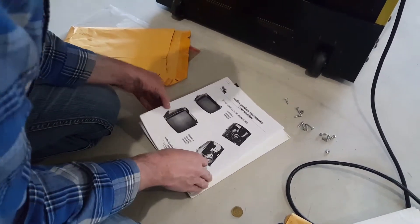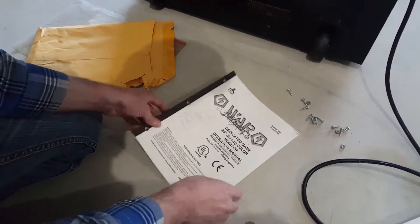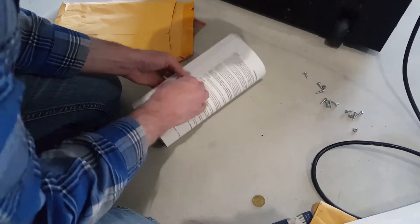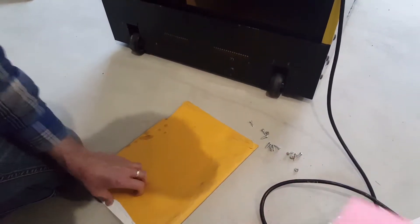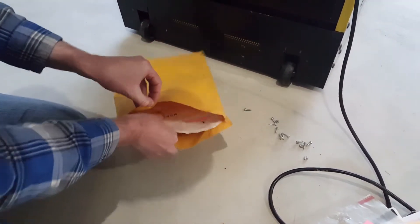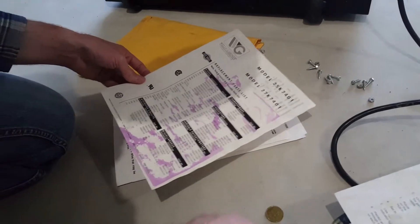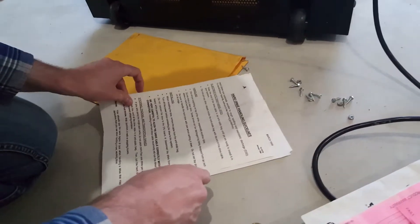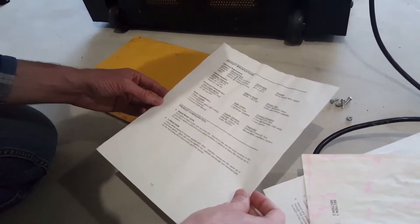Hard drive handling instructions. A field installation universal coin door sheet. It looks like a lot of this stuff was for different things this particular operator had. War cabinet linking instructions — interesting. Wells Gardner 19-inch color monitor manual and wiring diagram. Got a manual here for War: Final Assault. I don't have that game but he had it inside here — so that's pretty cool. Another registration card, more paperwork, another Wells Gardner parts list, another War linking instruction, couple more registration cards, another hard drive handling sheet, another linking sheet, another coin door sheet.